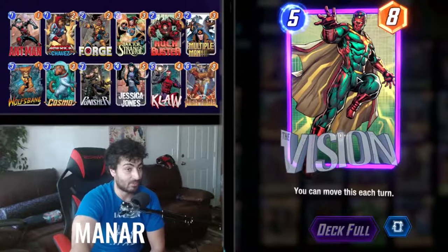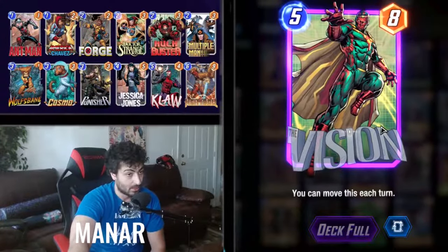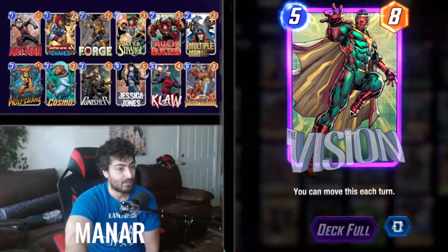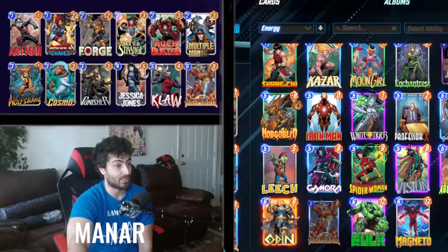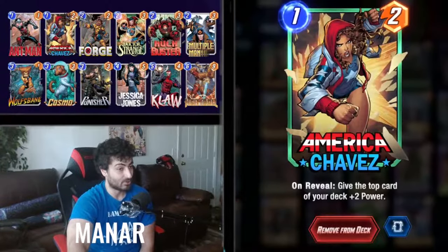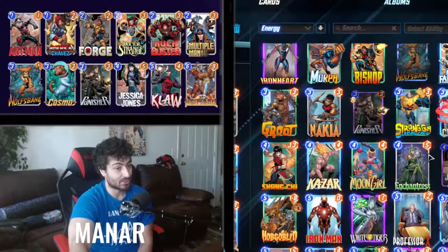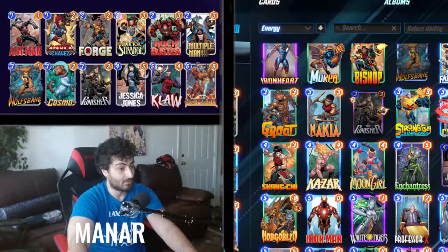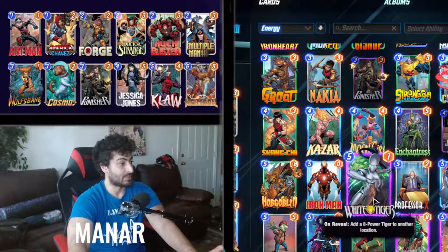Another option is Vision, but Claw gives so much more value — four more damage — and you can move him yourself. Iron Man is also very good in this deck. If you have Vulture, just replace Cosmo or Wolfsbane with him. You can also switch in Jessica Jones or Namor if you're consistently keeping lanes empty, though with Multiple Man and Heimdall moving things around, Namor can be tricky.